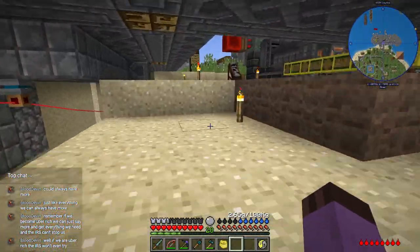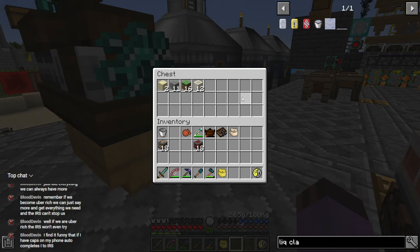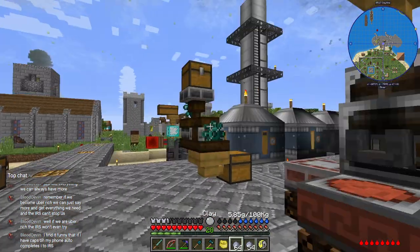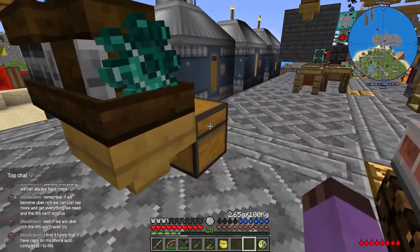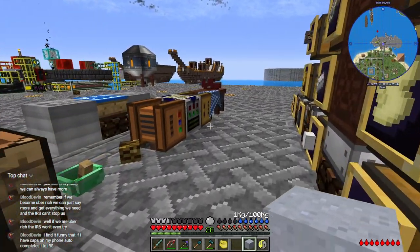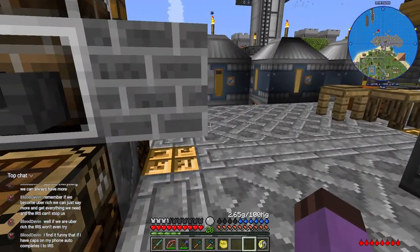That'll allow us to more easily make liquid clay to more easily make glue. I don't have any clay blocks — that's an easy enough fix. I am running out of clay balls though — that's a less easy fix. Sixteen buckets of clay should be enough for the moment. If I just stick this in the squeezer, that should squeeze — no power, because I turned the generator off. I keep forgetting I did that.